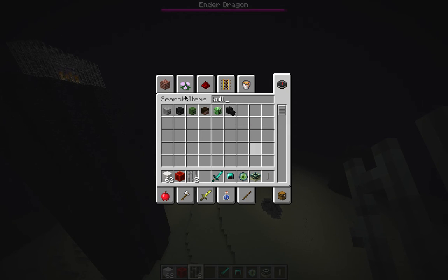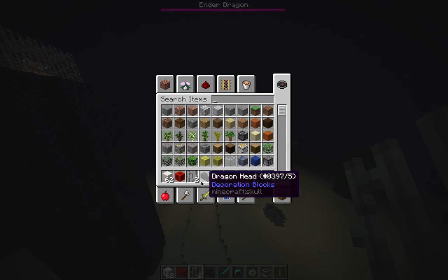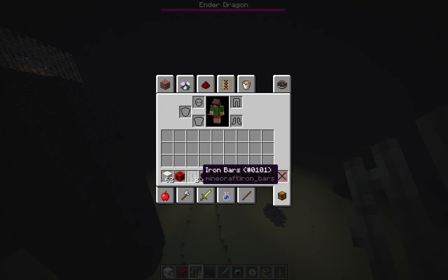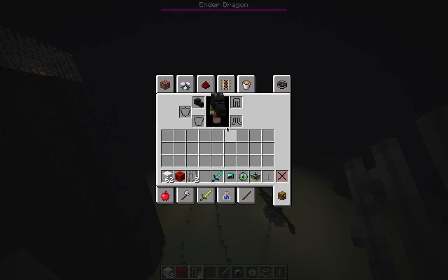The dragon head is right here. Dragon head looks awesome. You can wear it — oh man, that looks so cool. It's epic. Dual wielding! Put that in my offhand, and bam. It's so awesome.